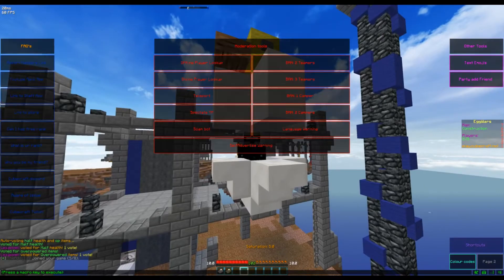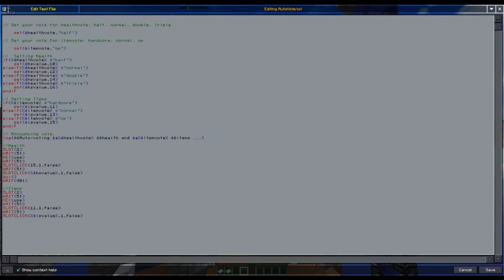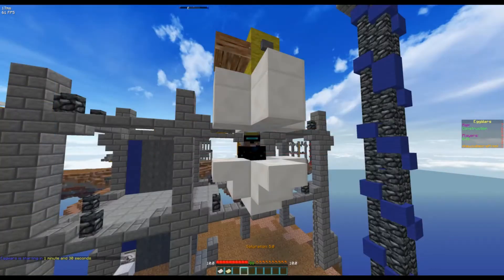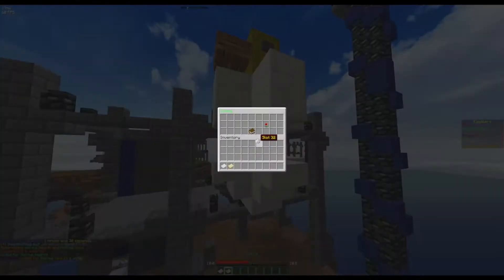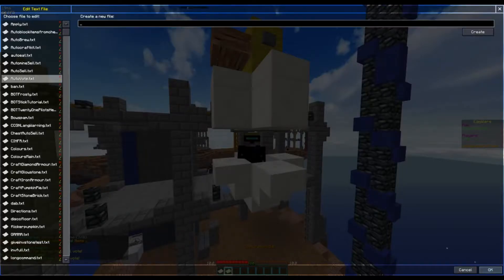In case I do want to change the auto-votes, I've just changed it to my preference. But if I wanted to vote normal, I'd change it to normal here, save, and press this button, and it will change to normal health and normal items.